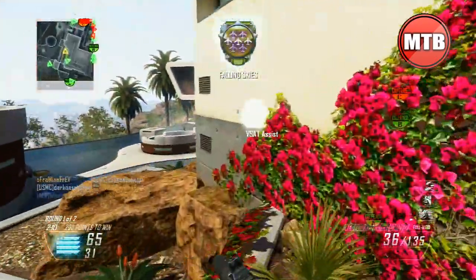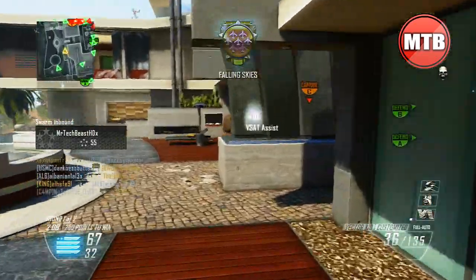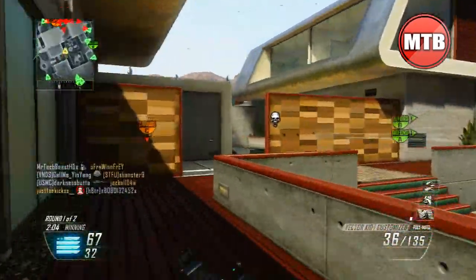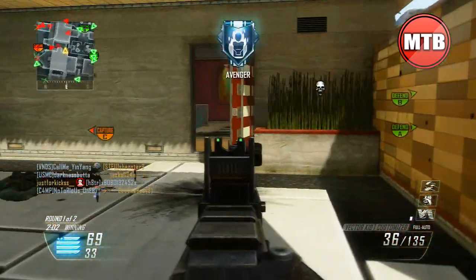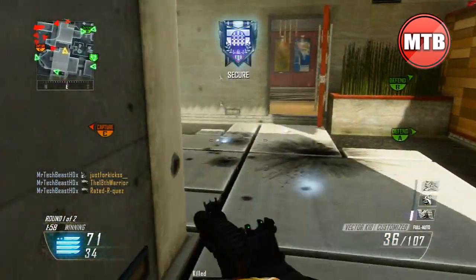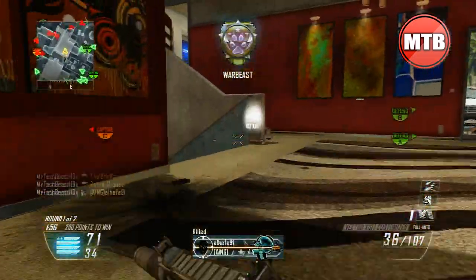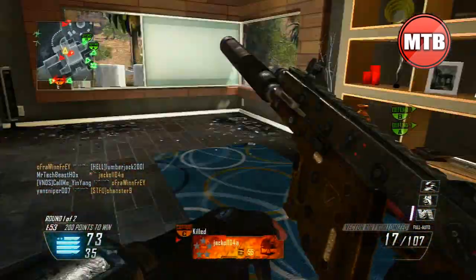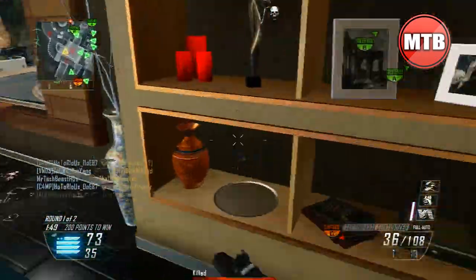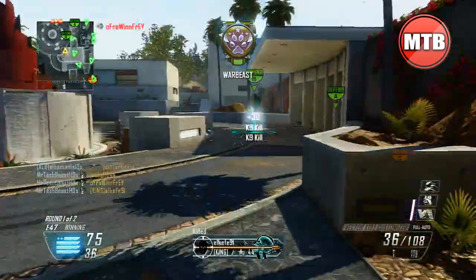Now the Vector K10 is the new best SMG. It has a 36-round clip — not the best but it's decent and it's better than the MSMC which packs 30 bullets. The 36 rounds will easily get you a kill or two. I average around seven to eight clips per game, so you really have to know how to manage your ammo.